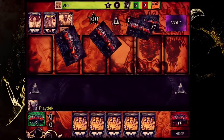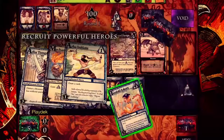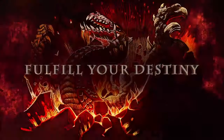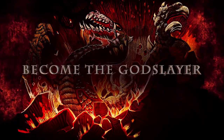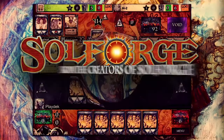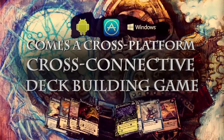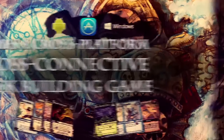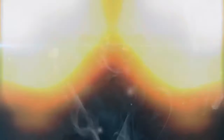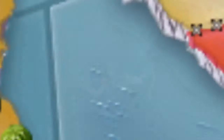Ascension is the first card game on this list and it has a lot of merit. Unlike a collectible card game, Ascension is different because it's more about deck building — everyone has access to the same cards. It was actually designed by some people who won Magic: The Gathering tournaments, so the designers really know what they're doing. It has a really unique, simplistic old-school art style, plays really well, and has been around for quite a while. If you want to try a deck-building card game, this is definitely a solid pickup.